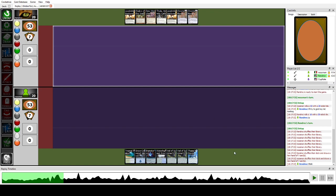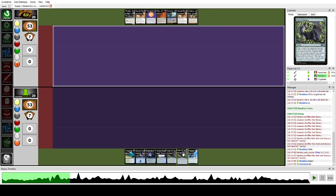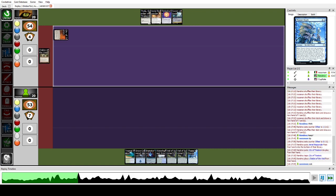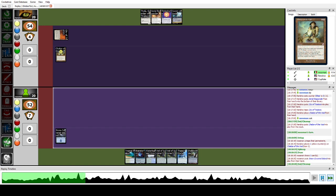We are playing against a Stompy deck — Soldier Stompy to be precise. We keep a solid hand with Veil for interaction, Brainstorm, and Veil of Summer. It's a good hand in a vacuum, but they start with turn-one Chalice of the Void. Our combo does play around Chalice but our cantrip potential does not — we have three dead cards in hand right now. We have to wait for an enabler that bypasses Chalice or a way to solve it like Oko or another threat.